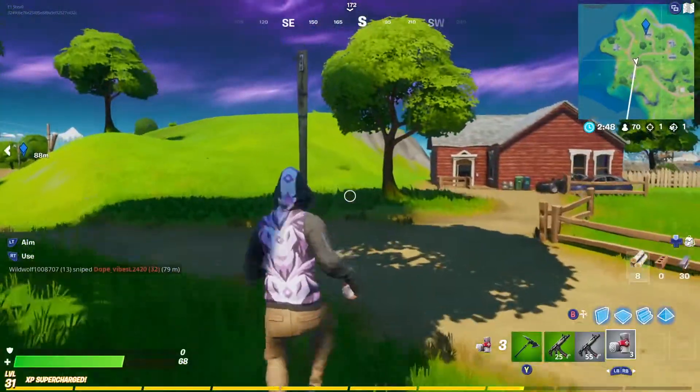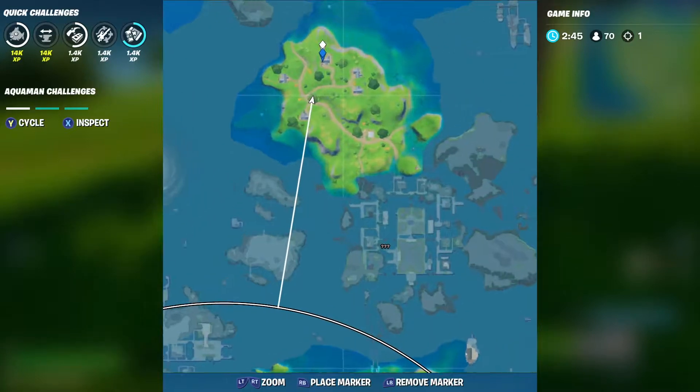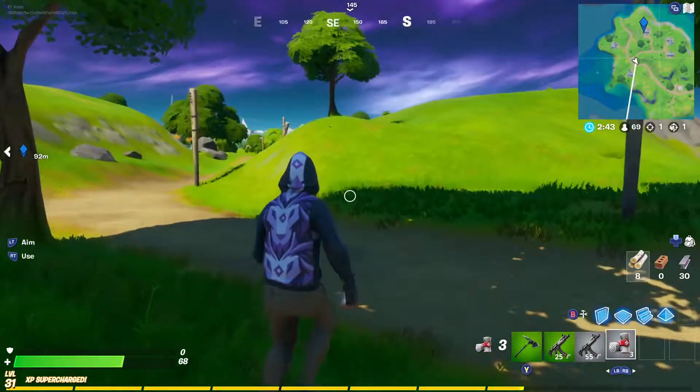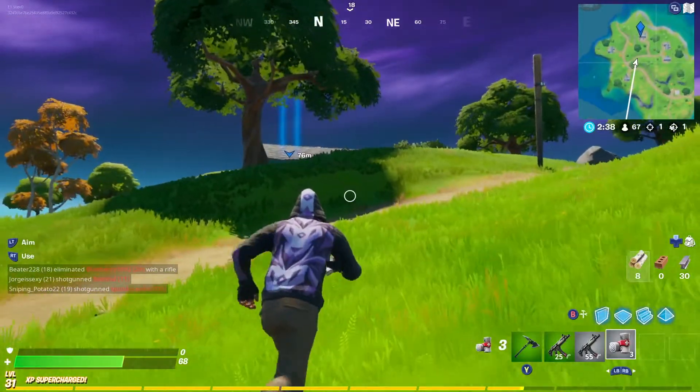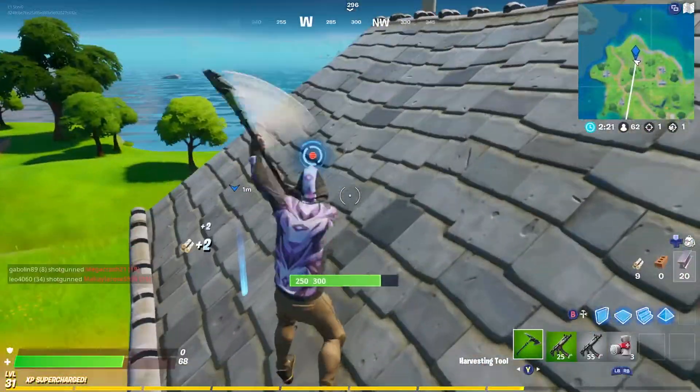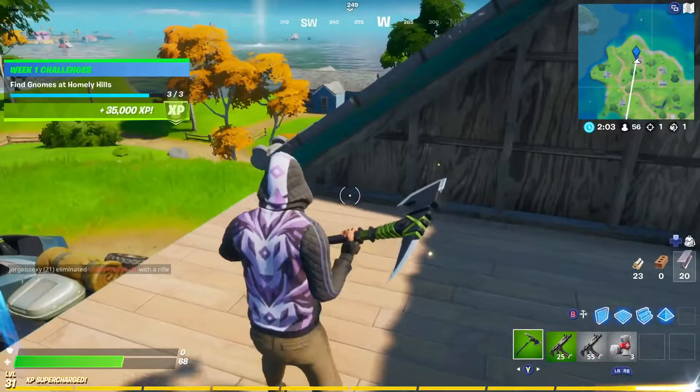The last gnome is going to be inside the attic at a house right outside the little area where you just landed — the blue marker, peep game player. You just got to run over there, it's going to be on the left side of the house walking north on the island. Just build a ramp there, chop the left side of the roof, and search the gnome.